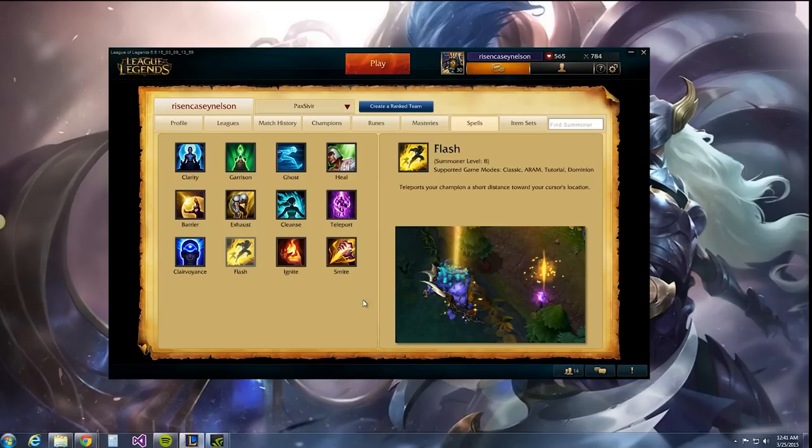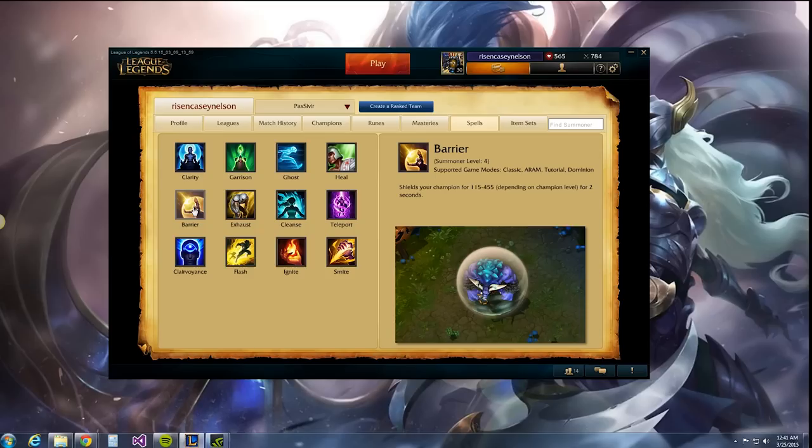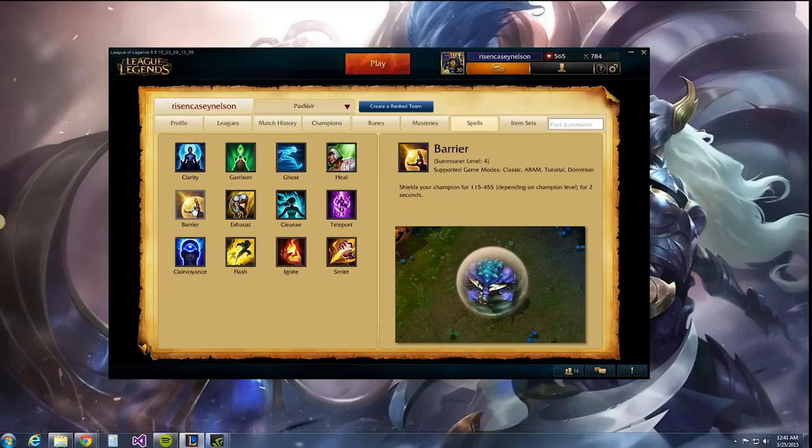For summoner spells, it's going to be heal for one and flash for the other. The reason heal has taken over what used to be barrier is that you get the health, but you also get movement speed for one second after you use it, plus it's an AoE heal as well. The AoE heal is great, but it also speeds you up which is going to save you a lot more than you think. And you get the full health restore. Whereas with barrier, if you don't use it at the right time, it might not absorb the entire amount of the shield. So heal and flash — that's the way we're going.